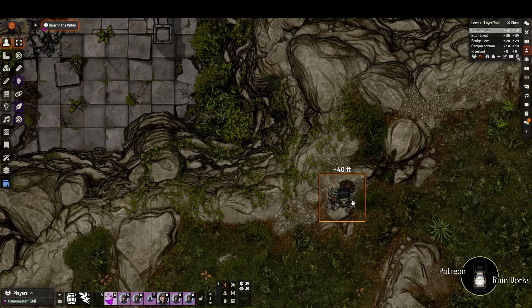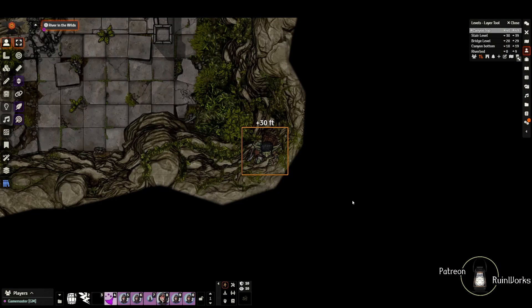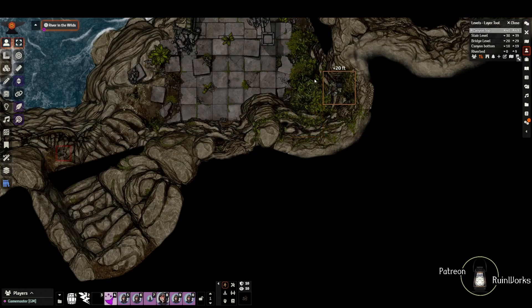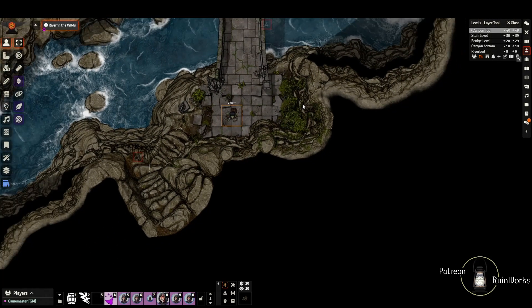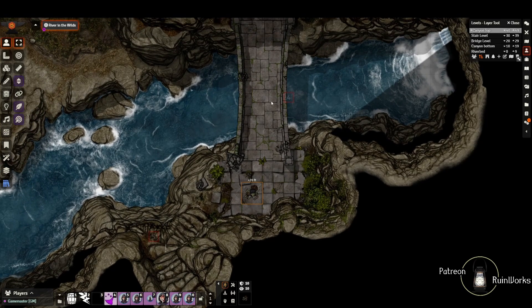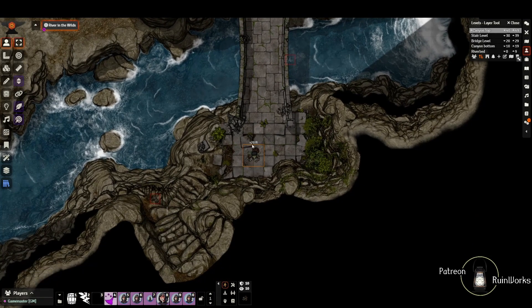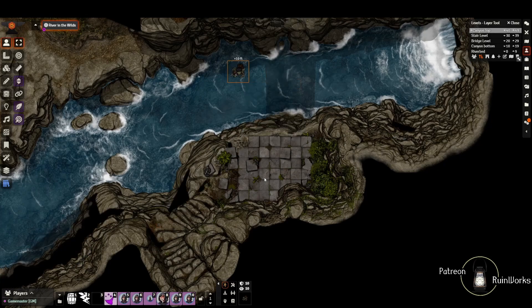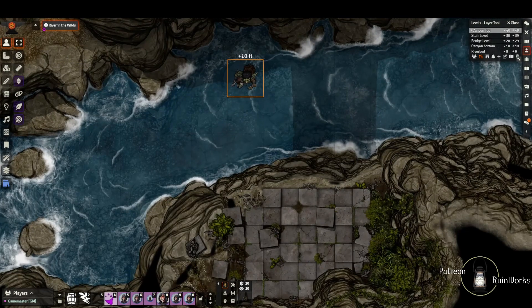To demonstrate: a player at 40 feet comes to the edge wanting to jump down to the bridge level. You can see he first descends to the stair level, 10 feet lower at elevation 30, and if he steps off again he's down to level 20 on the bridge level. If he tries going back, he can't - these regions are one-way only. This area provides great opportunities for multi-level combat: maybe guardians from the top start shooting arrows at tokens below, or rival adventurers seeking the same tomb engage from above.